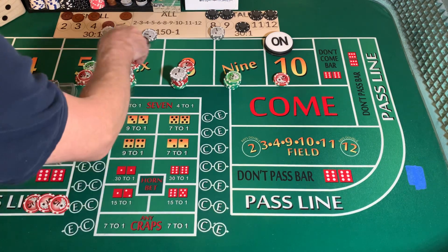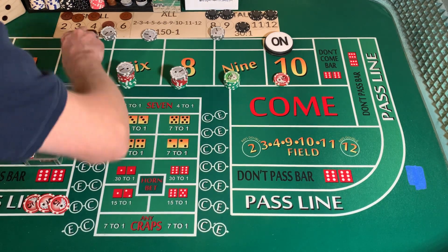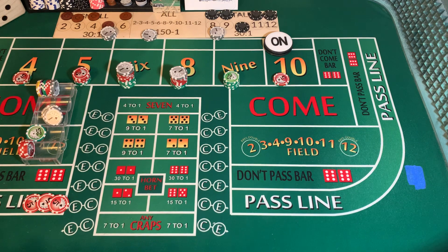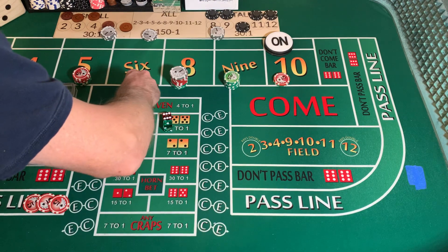Young Indiana Jones — okay, here we go. We paid ourselves. That was a six, so we're going to mark it. 3-2-3-2 dice out. 1-6-7 — 7 out. I went one more than I normally do just because I was trying to make up for the loss that we took.